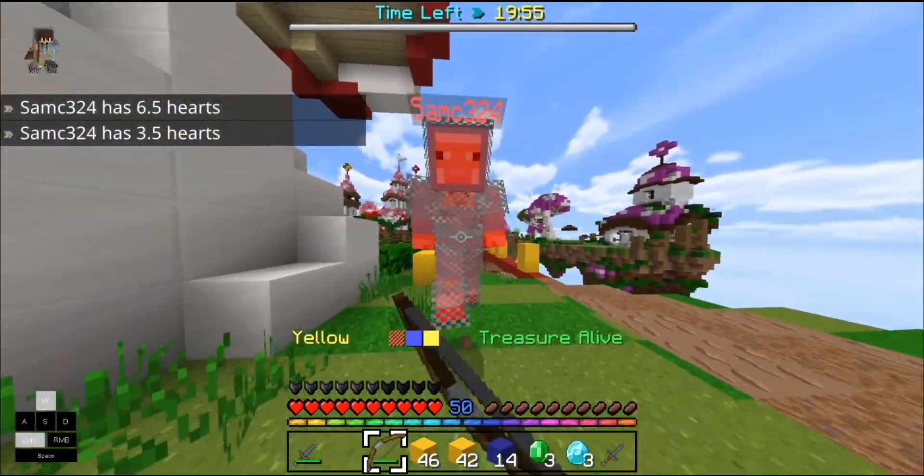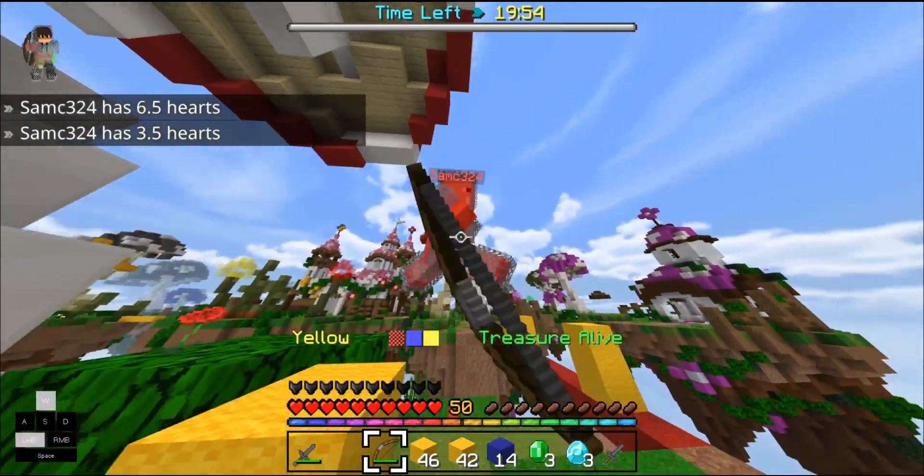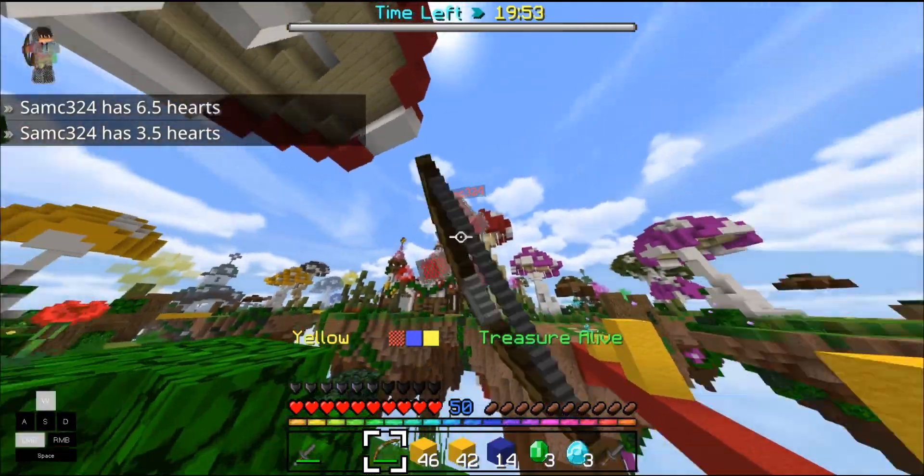The same goes for the bow. All you have to do is shoot the person before they can quite reach you and there you go, you've got a combo.